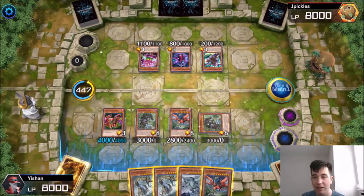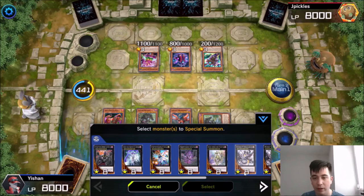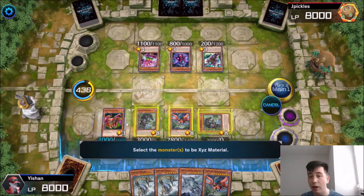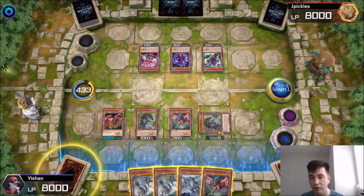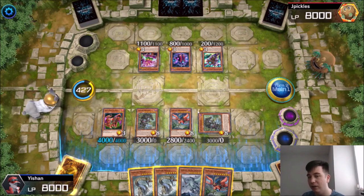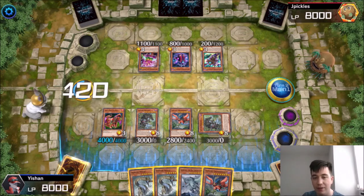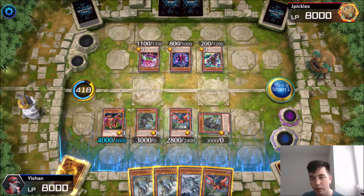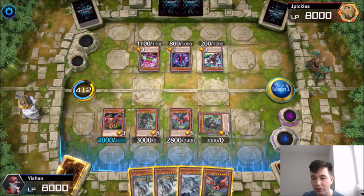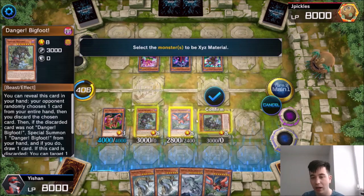I'm going to special summon Dingirsu to show you guys. I want to pause and note that this actually plays into Nibiru — if you want to be safe, you'd just attack for game here since I've already summoned four times. If you summon five times, Nibiru the Primal Being will come down and wreck you. So let's do the math: we've got 7,000 and 9,800 attack on board, but he's got more than 1,800 in stats, so we actually do need Dingirsu to go for game. I'm going to summon Dingirsu in the extra monster zone.